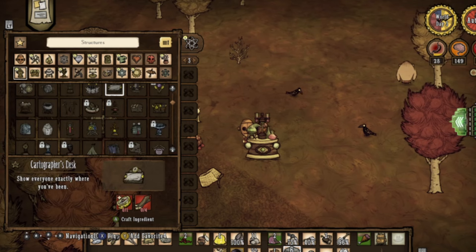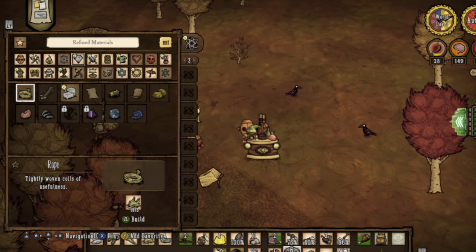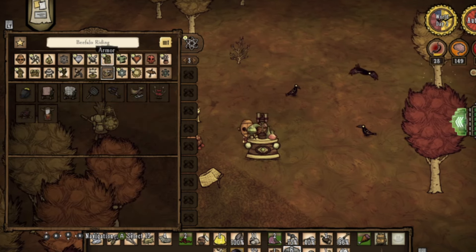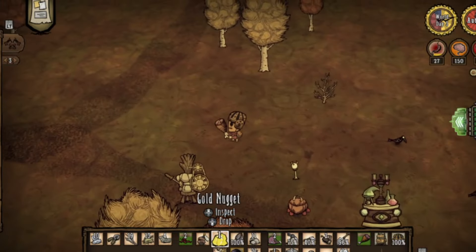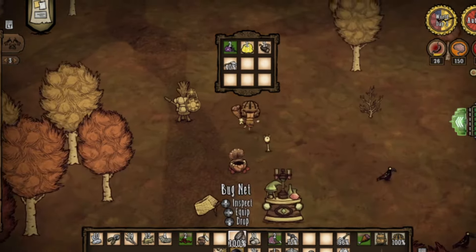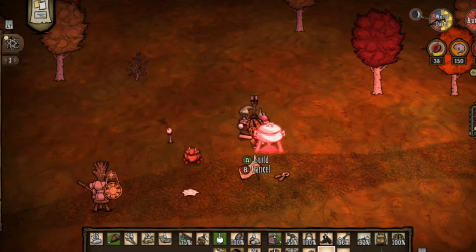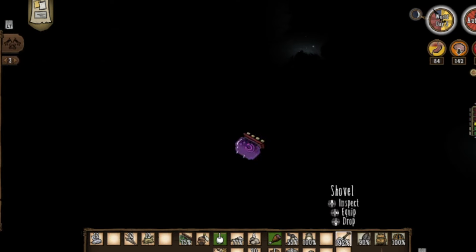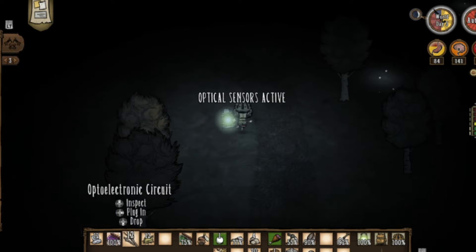I also build a single crockpot, but I really won't need too many. The reason is because I plan to use mostly gears for this run and get them all from ruins rushing, because WX can eat gears and it's one of the best perks in the game and nobody talks about it even though it's so useful. Anyways, I now have my circuit so let's go to the ruins.